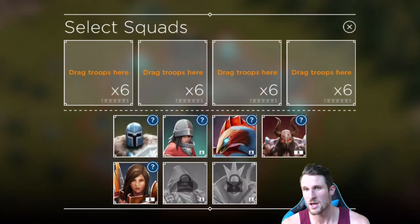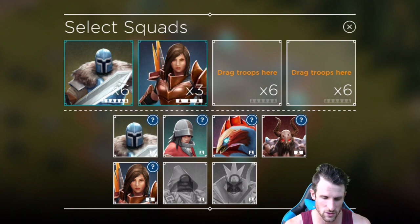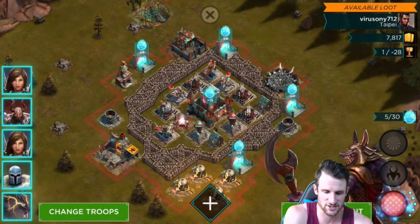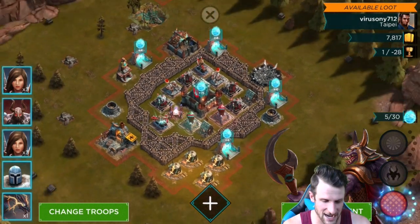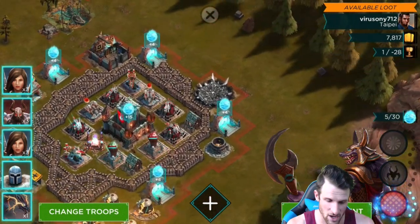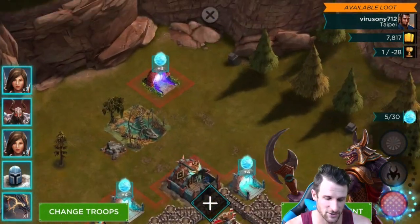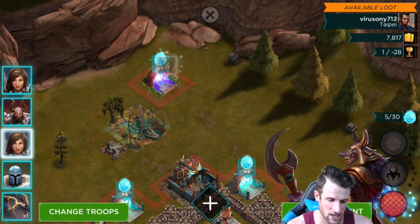We can come in here and change our troops. We're gonna get one of each — one of each except for the mana dragons right there. I'm not sure exactly what they're called because I don't really use them that much. You can see these little crystals are mana crystals. We're actually gonna attack from up here.